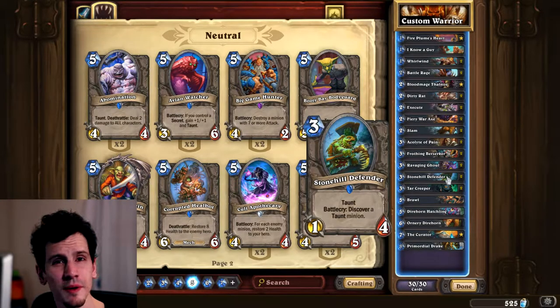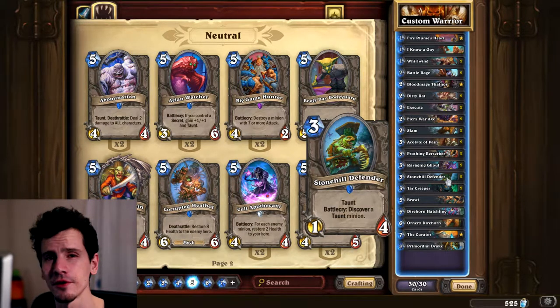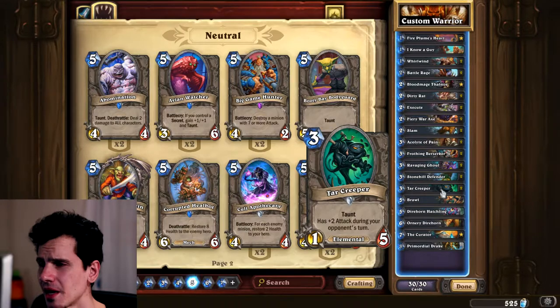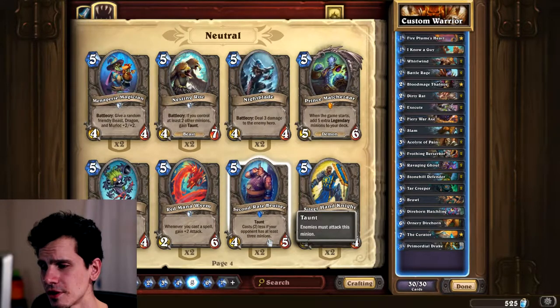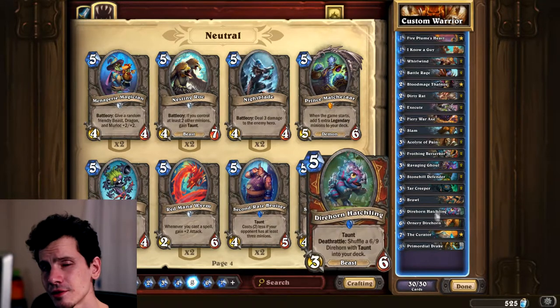Stonehill Defender is a must because it gives you two taunts, and sometimes you chain Stonehill Defender into Stonehill Defender into Stonehill Defender. It gives you a lot of taunts and fulfills the quest much easier. Tar Creeper is just a solid taunt for three mana - I like it better than Second Rate Bruiser, which I often end up paying five mana for anyway.